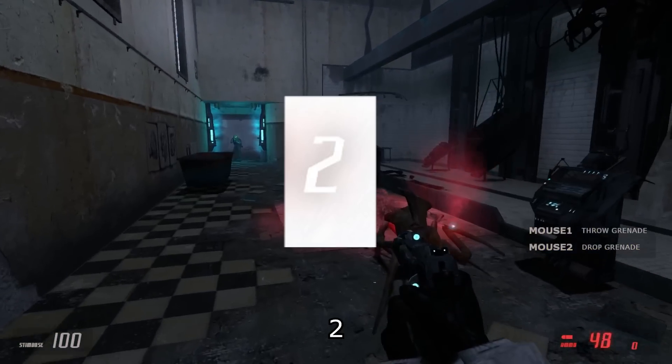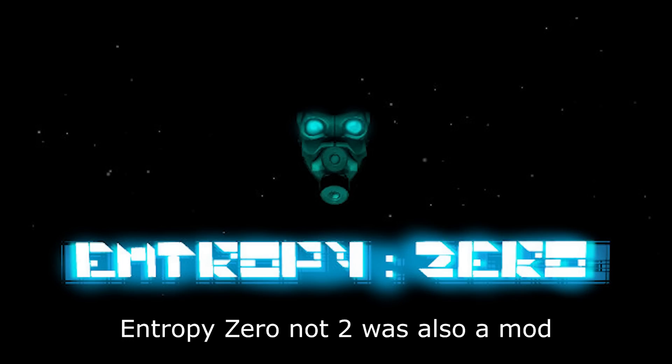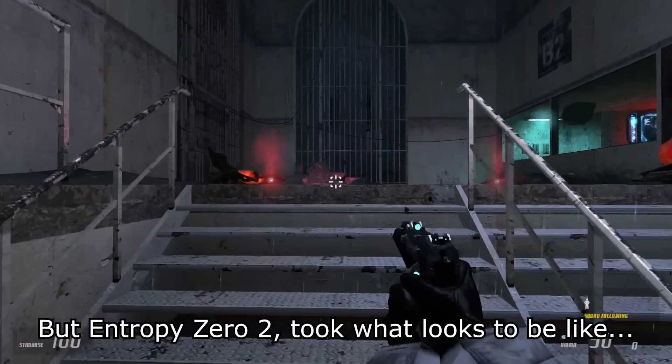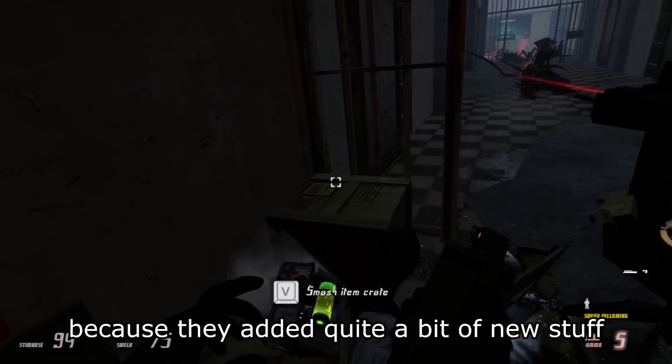Since it's named Entropy Zero 2, you can imagine that it's a sequel, and it is. Entropy Zero not 2 was also a mod, and it was also good. But Entropy Zero 2 took what looks to be like 5 years to make, and they definitely needed it because they added quite a bit of new stuff in this mod.